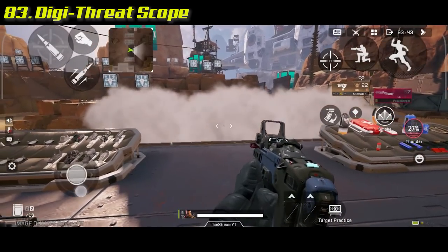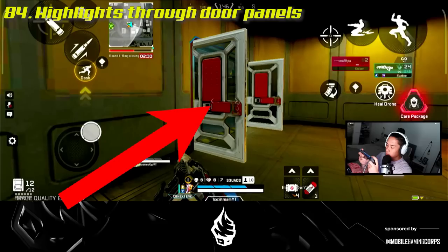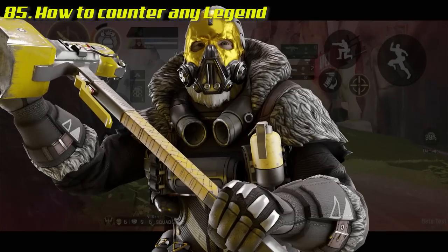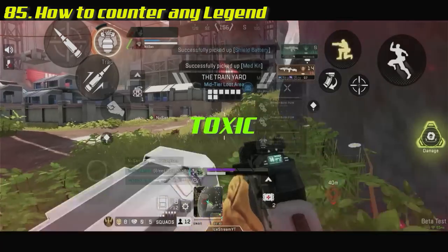If you like using SMGs, pick up the Digi's Threat scope — it lets you highlight enemies inside Bangalore smoke as well as enemies behind door glass panels. The best way to counter any legend is to learn about them and their abilities, so watch legend guides.